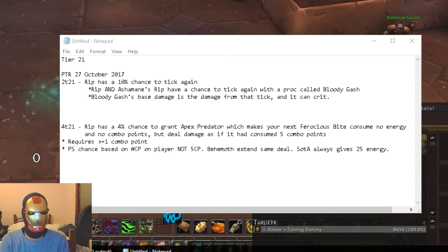The extra chance to tick again from Bloody Gash is assumed to also work with the four-set Tier 21 bonus. The four-set bonus — paraphrased — is that every time Rip ticks, it has a 4% chance to grant you a buff that lasts quite long, I think 30 seconds. That buff makes your next Ferocious Bite consume no energy and no combo points, but deal as if it had consumed five combo points.